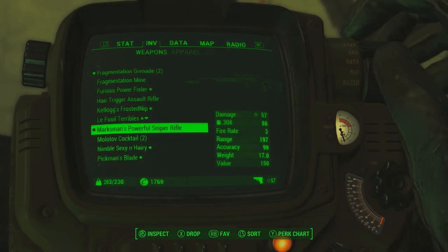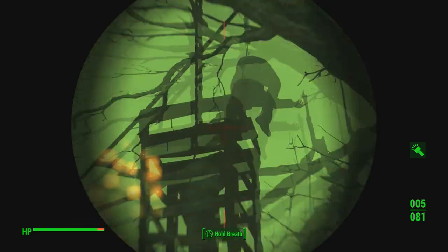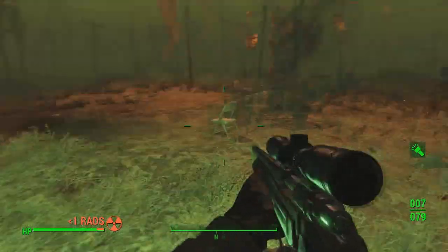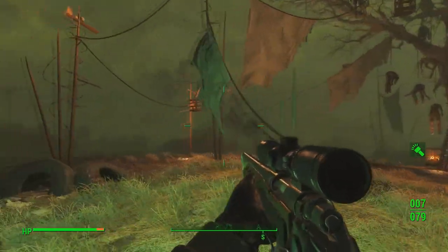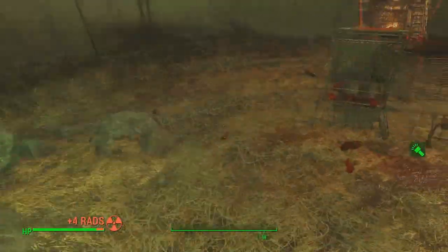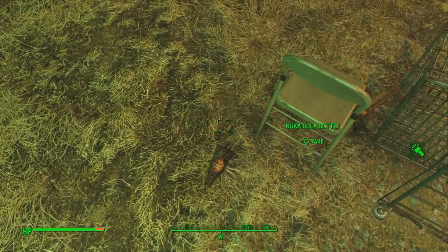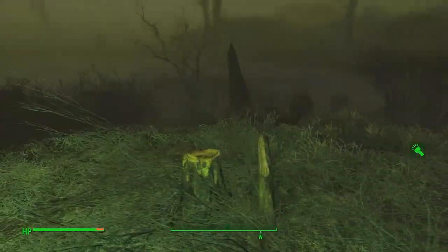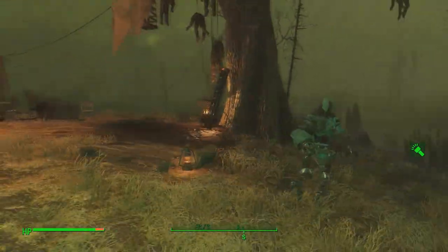I'm gonna get out my sniper and check out these bodies inside the cages. There you guys have it — one strange, unmarked location in Fallout 4. I had to share this with you all just because I thought it was insane looking. Whoever doesn't think this is insane looking, I can probably already tell you're a sociopath. Oh look, Nuka Cola right there. I've checked that dead body like 50 times. I'm surprised there's not more loot around this area — it's such a unique location.